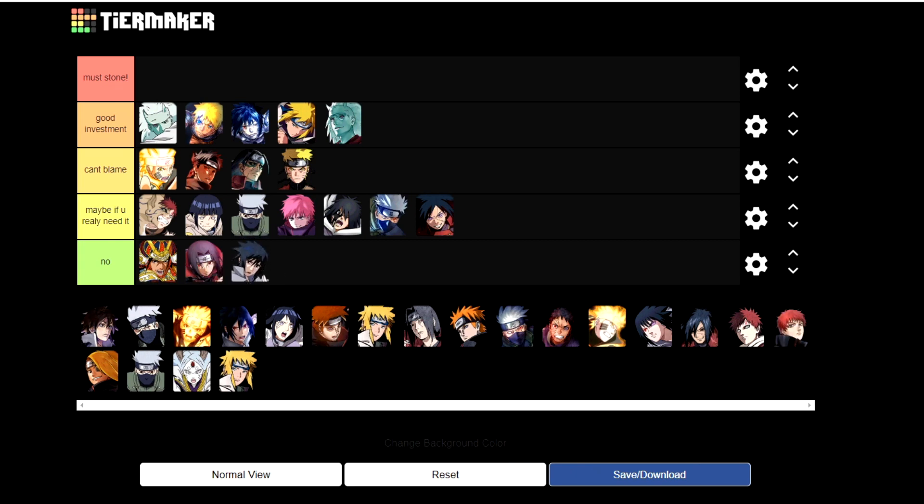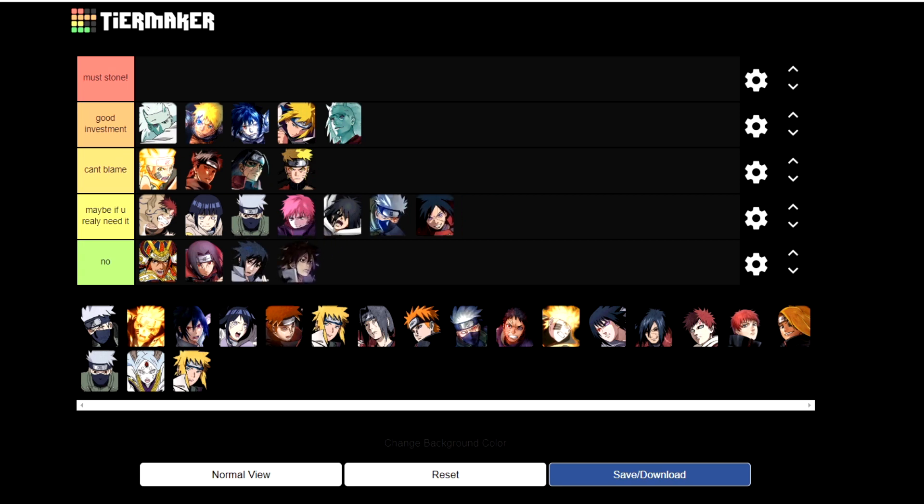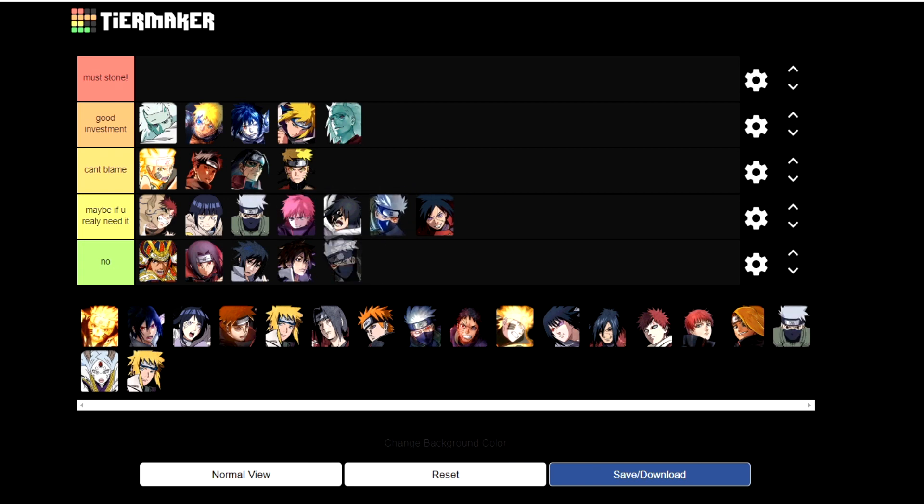Sasuke is amazing maxed out, but it's not the time to use acquisition stones on him. Indra — also don't do it. He's amazing as a PvE unit but really needs to be maxed out to be perfect, so wait for dupes. He's good by himself for PvE and it's not urgent to have those abilities. Kagali Kakashi — no, please no, it's not the time.